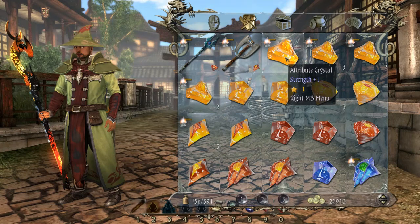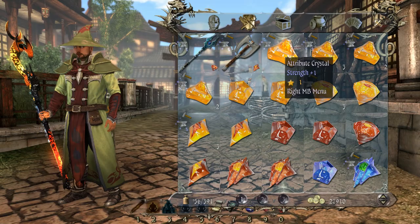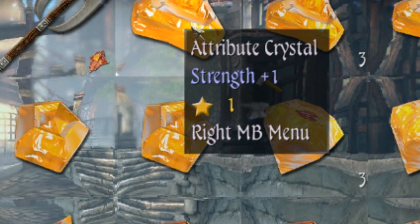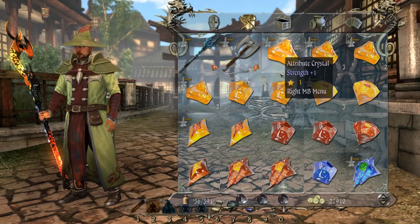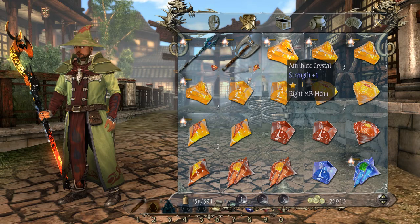So for instance, I've got a strength plus one crystal and I have a strength plus two, but I cannot mix them together. Do you see the star and the number one? That shows that crystal is on level one — that stone is a level one stone. And we can see that a strength plus two crystal is level two. So that means if we mix two of these together and take it to a plus two crystal, a level two crystal, it's going to turn into a strength plus two.